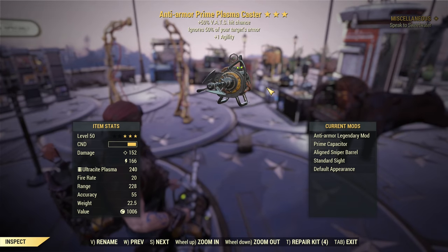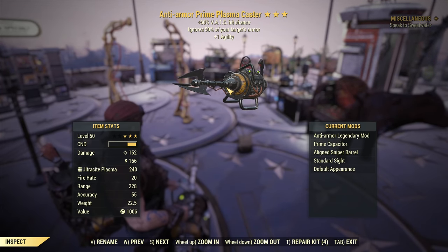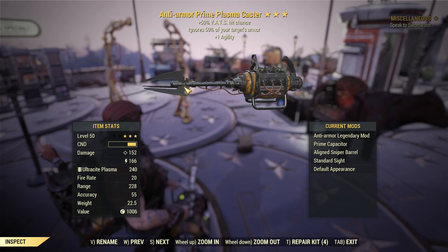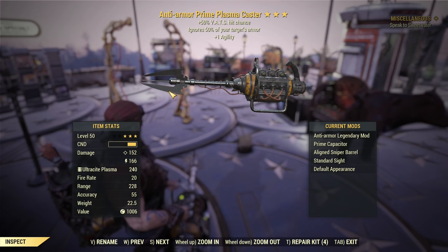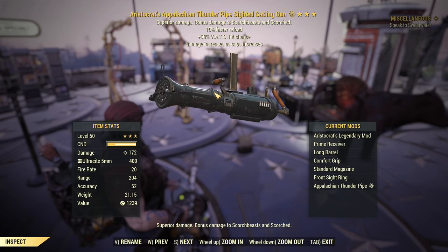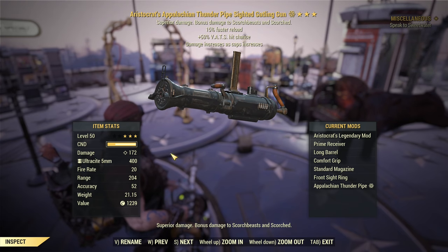Recommended weapon number one will be an Anti-Armor Plasma Caster, hopefully with VATS hit chance. If you can't get one like that, at least Anti-Armor — this is required. That's the best prefix for this build, as it works on the full spectrum of health and is super universal. Alternatively, an Aristocrat's or Anti-Armor Gatling Gun with VATS hit chance works too — not as good, but it works. If you mod it for Ultracite 5mm ammo, it's quite ammo efficient and packs a punch.